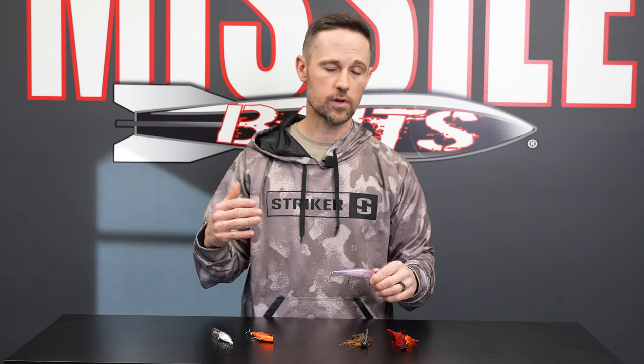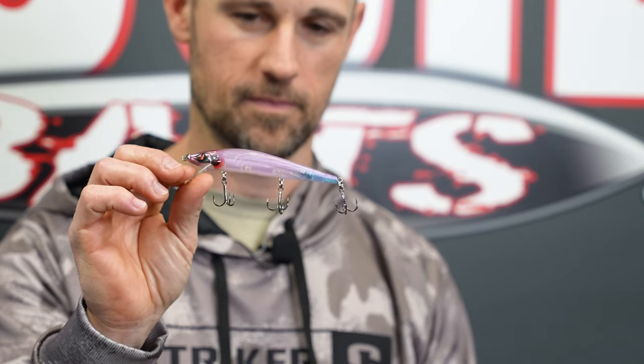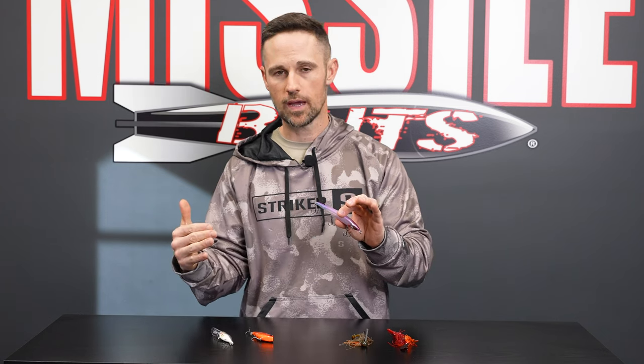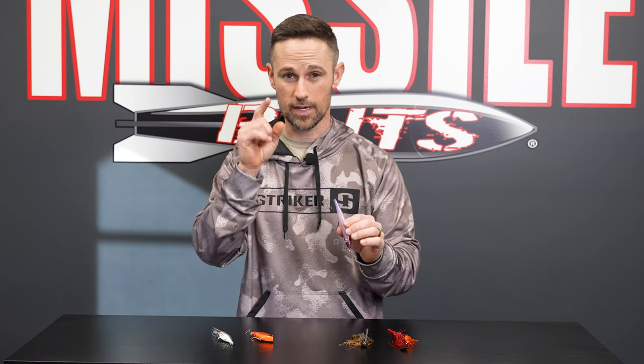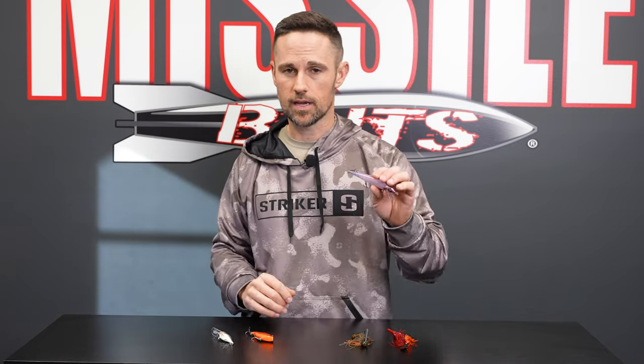Now if you're in the earlier pre-spawn time period, or if you catch a day with a lot of wind, the jerkbait — the Spro McStick 110 right here — is a really good pre-spawn bait. A lot of those bluff banks with that shade line on them are going to be a really good place to throw this. Whether or not you have wind, that shade line can still be key, so don't forget about it. Don't always fish the sunny side. Sun and wind can be a great combination, but don't think it's just the sun that's triggering those fish to be there.